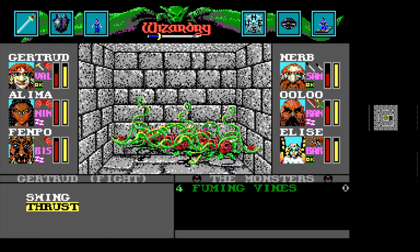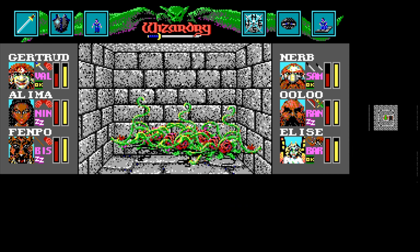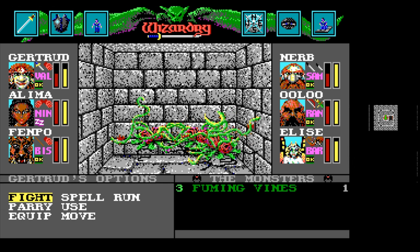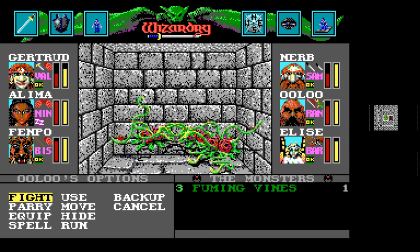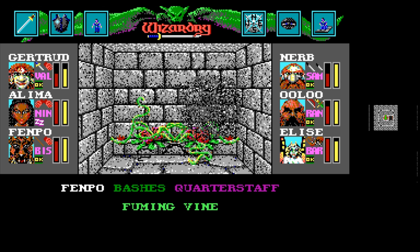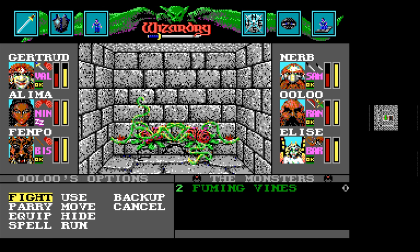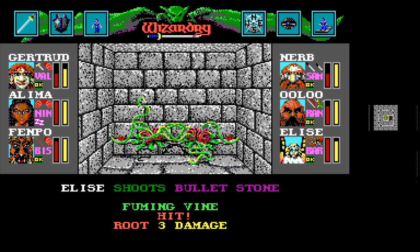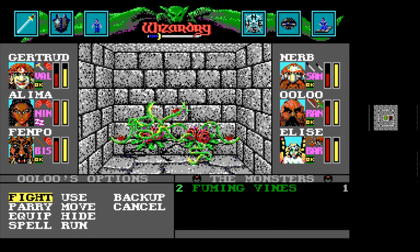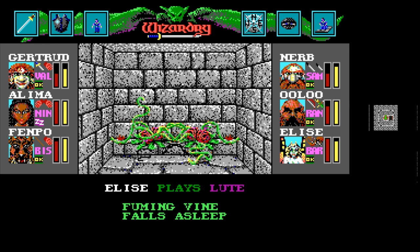There we go. Nurb is awake now — excellent. That's two people we can have attack. Probably shouldn't have even bothered using that there — 18 damage. The potential is there for us to do the big damage, but it's going to take a little bit of luck right now. She's going first and apparently has a decent enough speed. These guys should die in the next little bit, which will allow us to see what kind of stuff they're guarding. Aleema, if you could just wake up and join the fight at any time, that would be just fantastic.